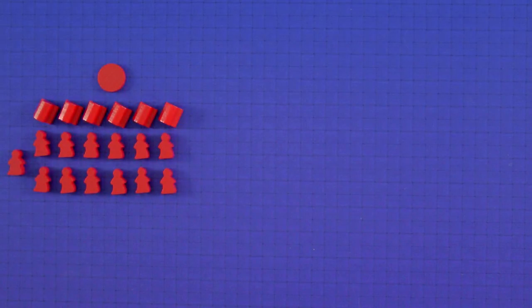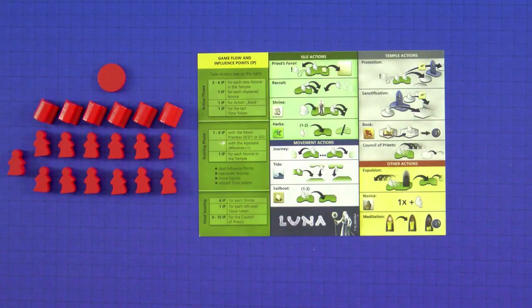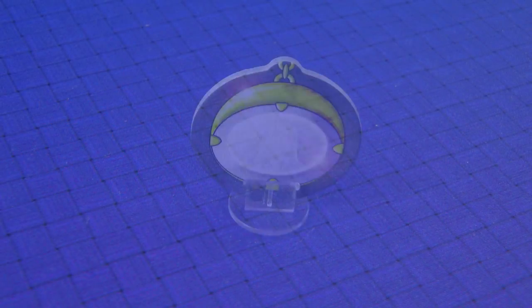Each player chooses a color of pieces, takes an overview sheet, and starts with 5 influence points. One player is chosen at random to be the starting player, and they get the start player marker.